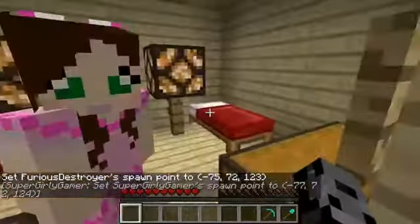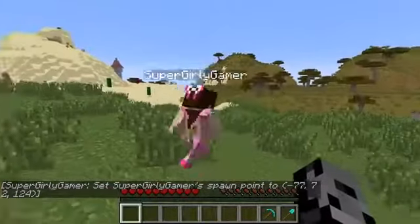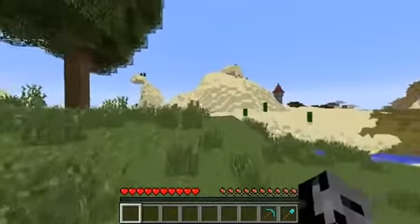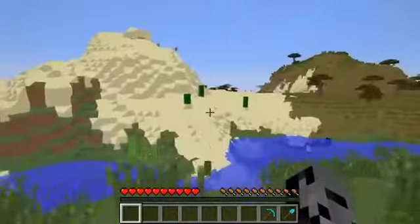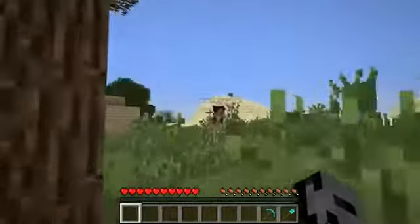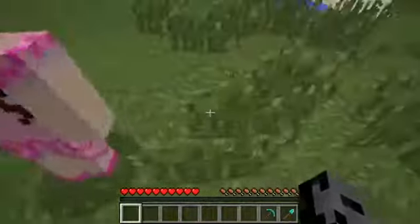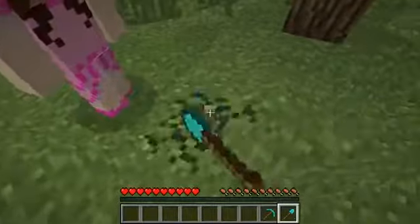Do you believe me though? No, not at all. Wait — wait, you weren't lying! I wasn't lying! Oh my gosh, look — there's hills, like real hills! Look at the desert! Oh my gosh, that's awesome! So everything, guys, is changed in Minecraft to be more realistic to real life — it is no longer cubes, everything is circles now.